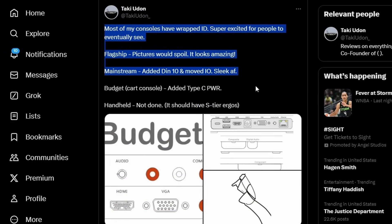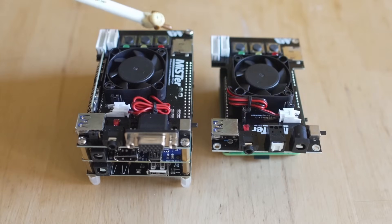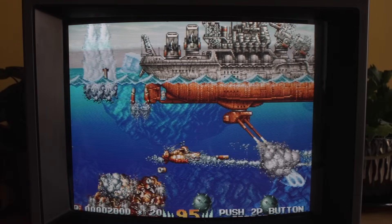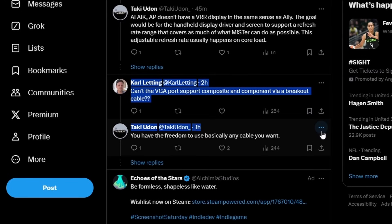Moving on to the Jurassic DE-10 clone boards that Taki Udon is working on - he revealed a lot more details last week and I have a video on that, link in the description. He showed off the budget console I/O as well as the mainstream console I/O and some pieces of the handheld, so it's going to be really interesting to see when these are available. Taki Udon has also talked about a lot of the I/O and what it can support video-signal-wise.